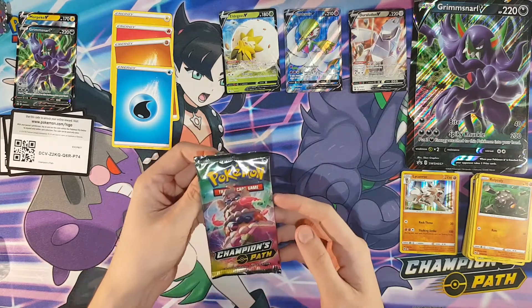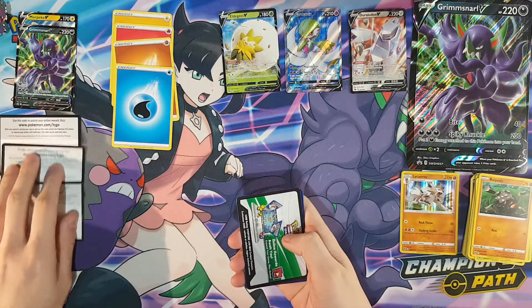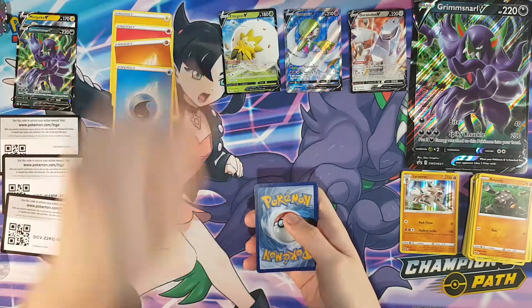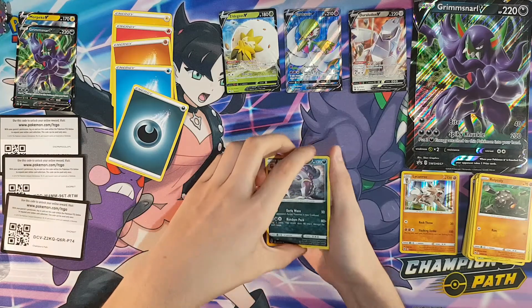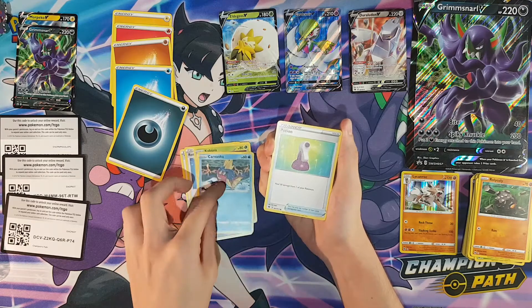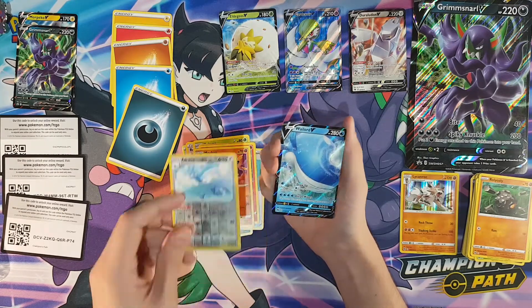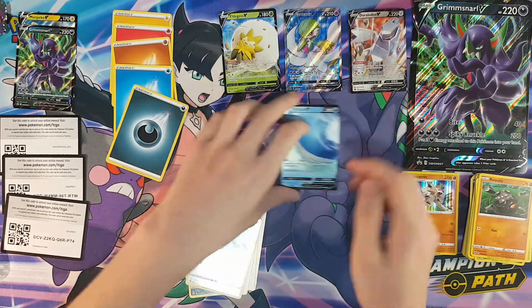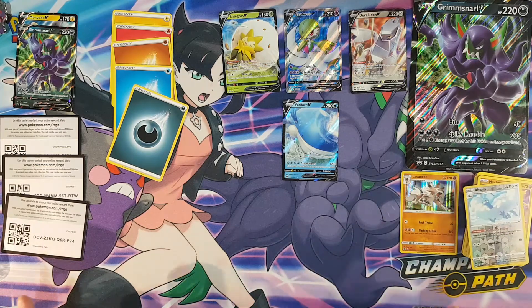Last pack — our final Creamy. We'll keep that code card for Twitter. Our final energy is dark. We have Malamar, Team Yell Grunt, the Rotom Phone, Kakuna, Carvanha, Potion, Vulpix, Machop, reverse holo Altaria, and our final card is — seriously, this box is insane — a Wailord V! That's a duplicate, we did already have one. I was super skeptical about people saying these boxes had high hit rates, but this is the highest hit rate of any Champions Path product I've bought. Five packs, four V cards — that's crazy.